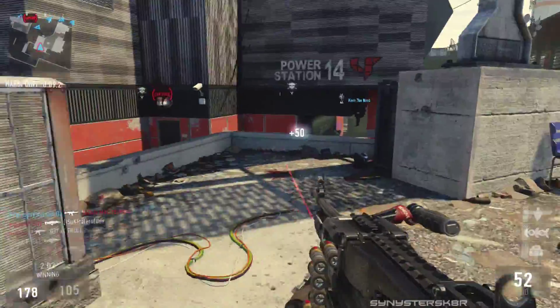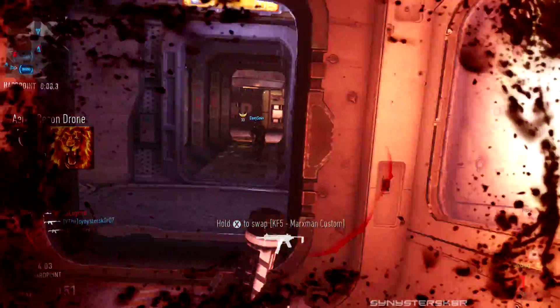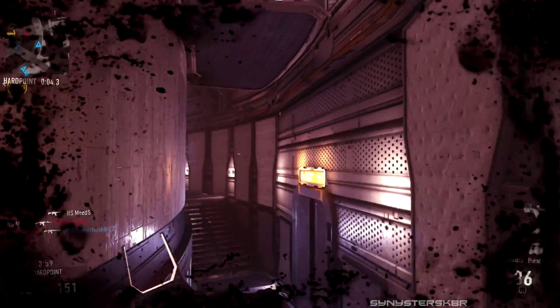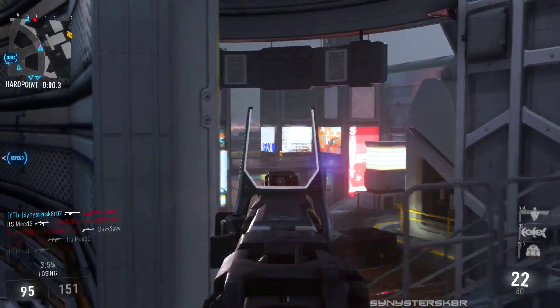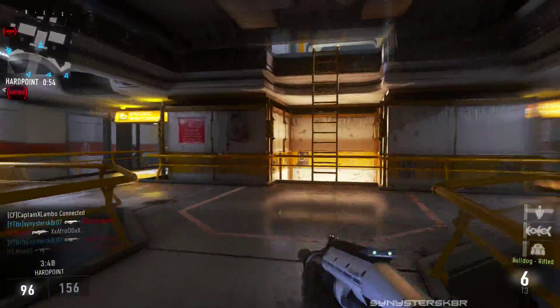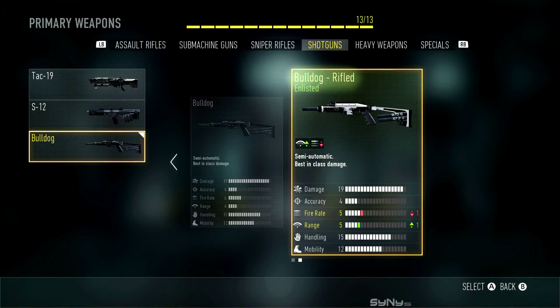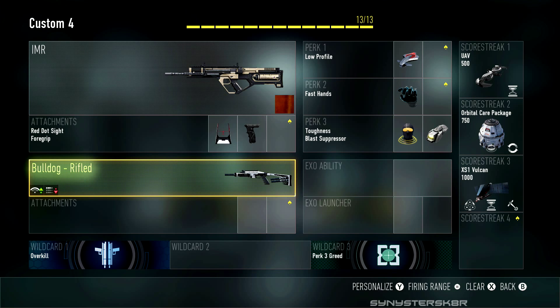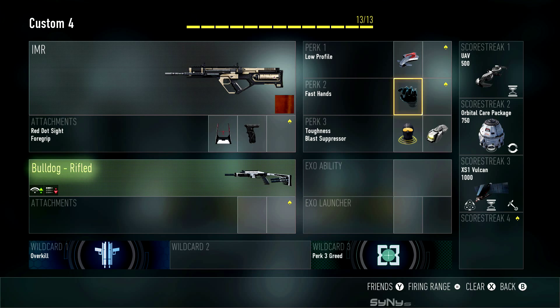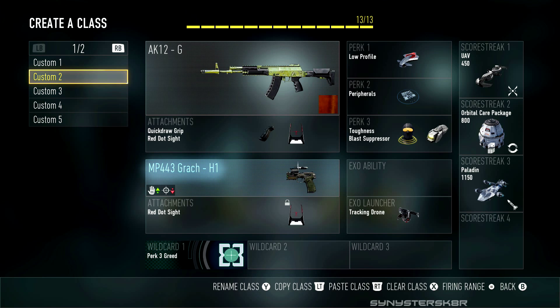Next is the IMR assault rifle, with red dot and foregrip. This thing is just deadly accurate — it fires in bursts but very fast with the foregrip, and it's basically a laser. Sometimes it's almost too accurate because at long range you're used to adjusting for recoil, but this gun has virtually none. For this class I use the overkill perk and pair it with the Bulldog shotgun because the IMR isn't great in close range, so I pull out the Bulldog in rooms and tight spaces. I also use fast hands on this class to switch weapons faster.